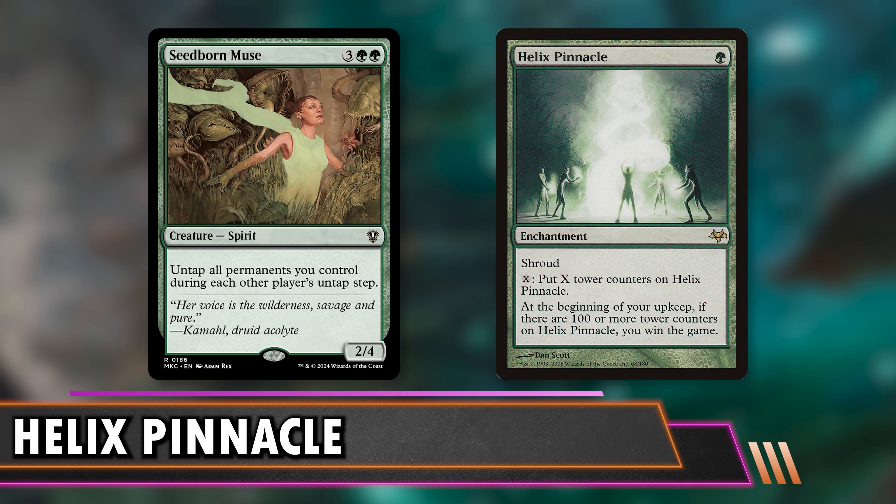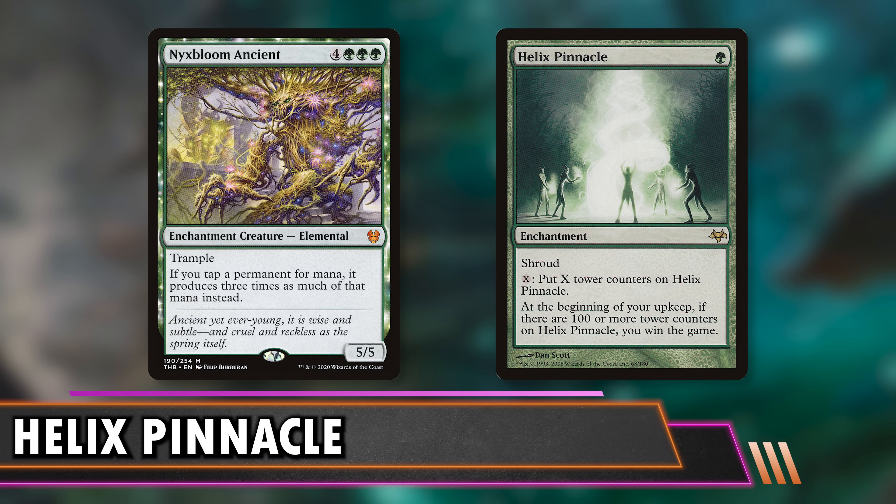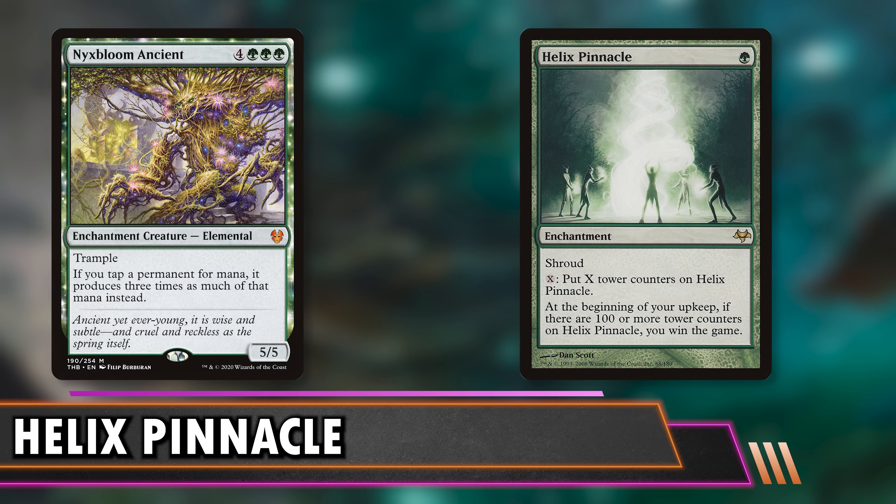If you want three times and also four times the mana, put Nyxbloom Ancient in with Seedborn Muse because every single time you'll be getting 12 times the mana with every turn cycle. So if I have a Vorinclex and a Nyxbloom Ancient out, and I have Helix Pinnacle in play, I can tap one land to create three mana, which will put six counters on Helix Pinnacle. Every single mana you could have made would now put six counters on Helix Pinnacle, and you're that much closer to winning the game.